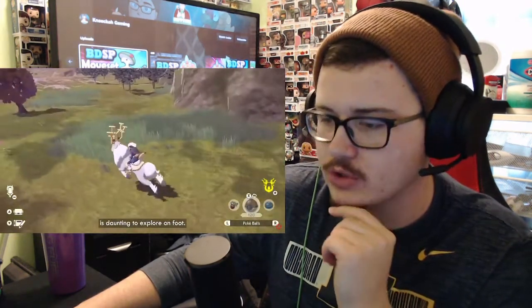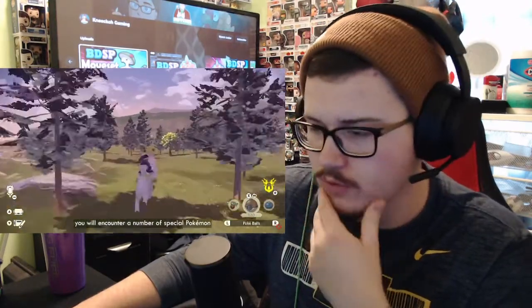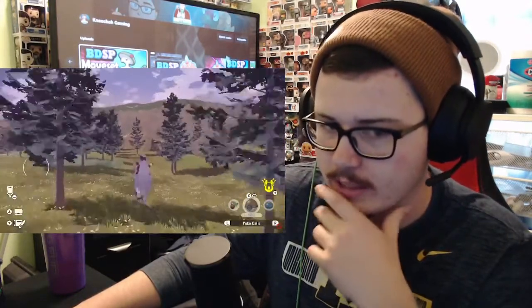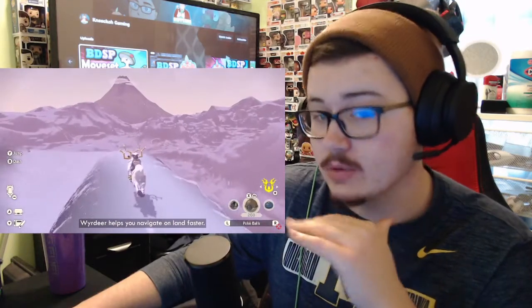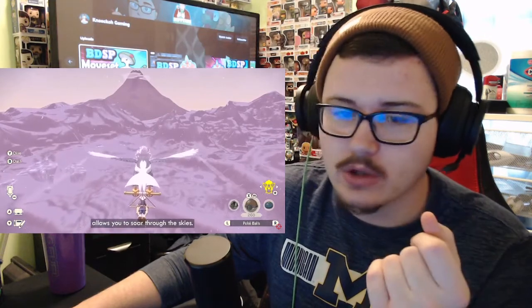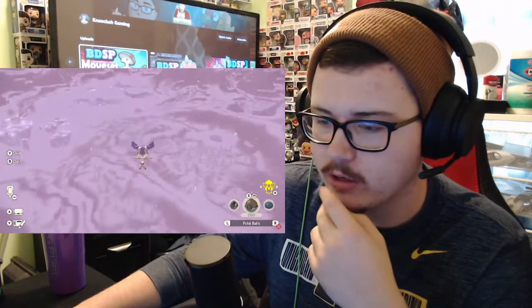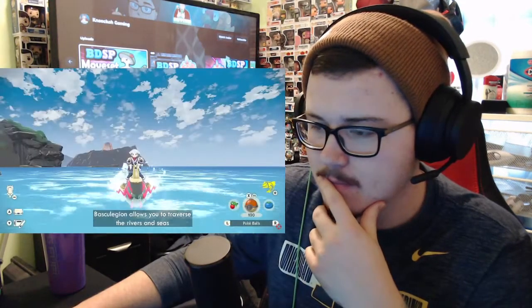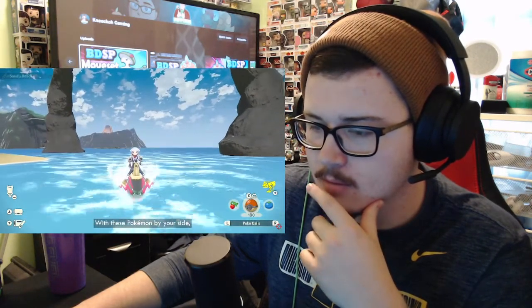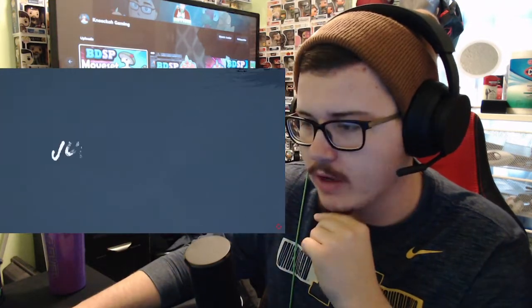Now we find the riding Pokemon, which are so cool. I love Wyrdeer — it's such a cool design. Basculegion is cool too. Braviary I could take or leave, but Wyrdeer and Basculegion are nice designs. This is really cool — there was no loading, no animation, nothing. You just switch from Wyrdeer to Braviary instantly, which is so cool. Basculegion allows you to traverse the rivers and seas throughout the Hisui region. With these Pokemon by your side, you will be able to explore the Hisui region fully. I just love the art style this game has.